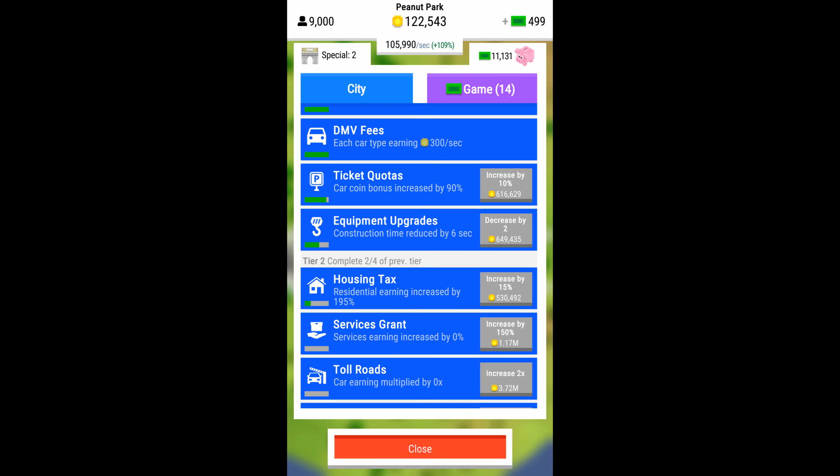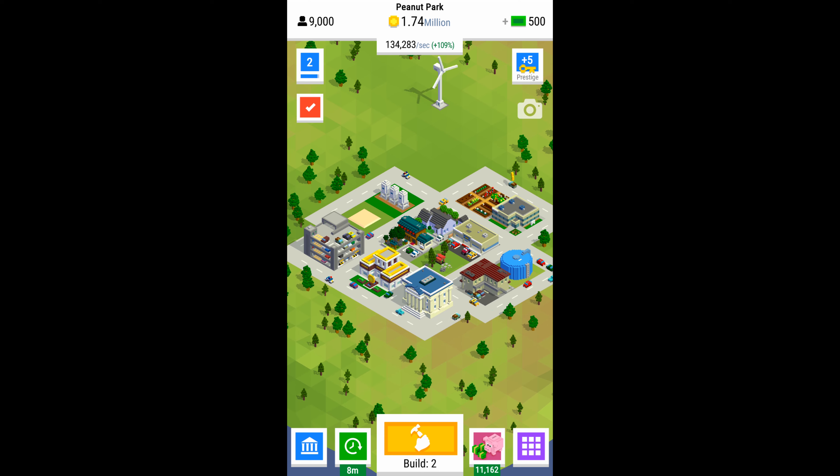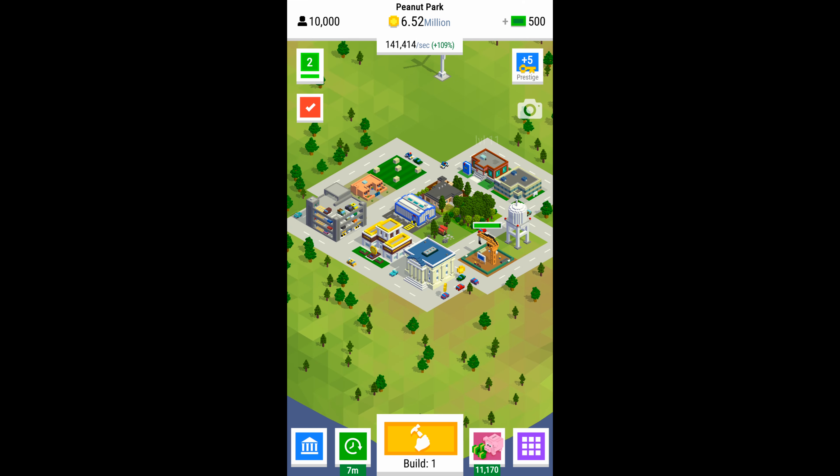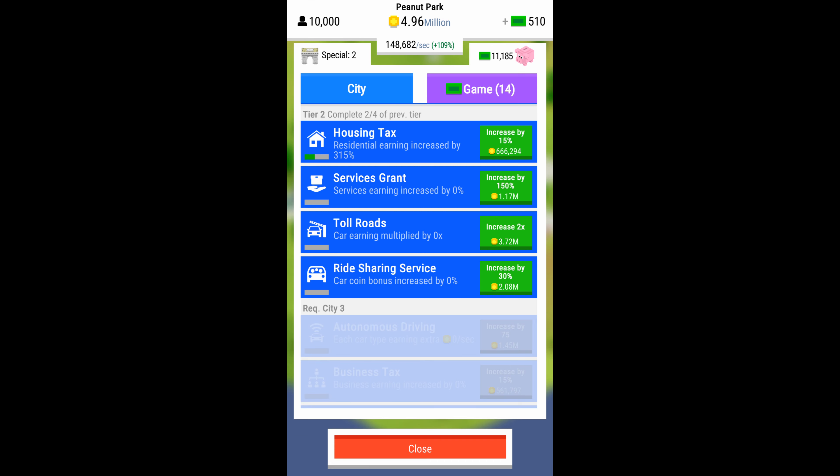I'll speed through the next bit, basically doing more upgrades, collecting coins, building the last few buildings, and upgrading the bank when I can — which will get us set up to go to level three.